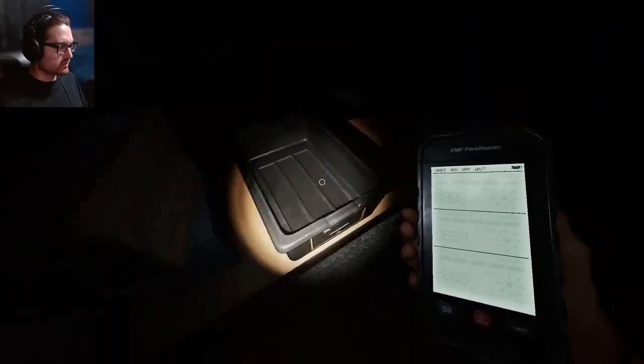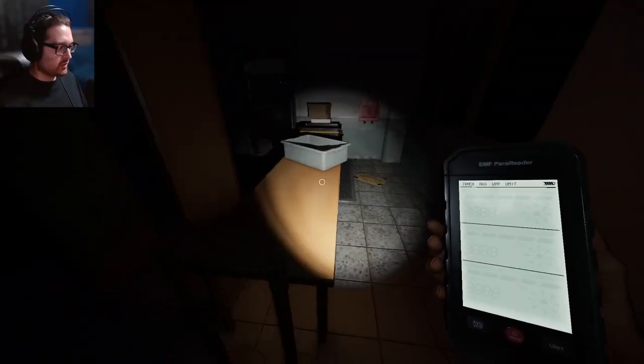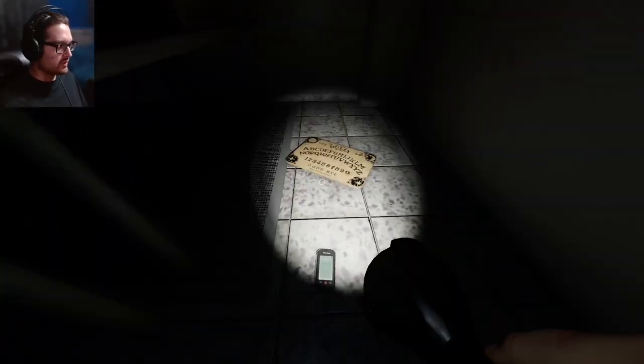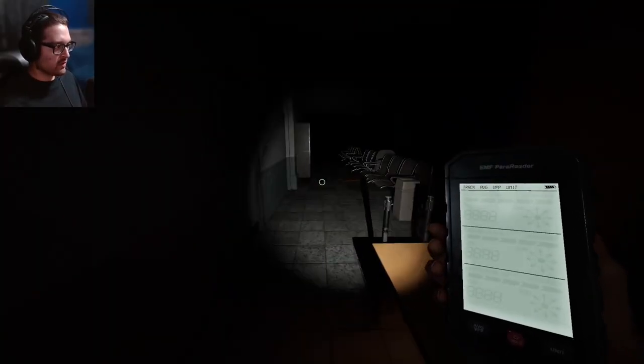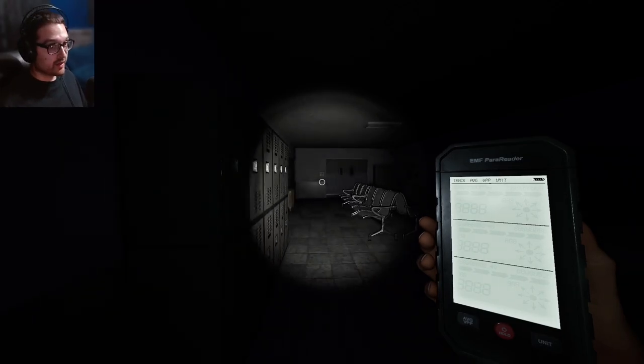The first thing I'm going to look for is the cursed item. For once I don't see it here — oh, it's the ouija board! I didn't know it would be thrown on the floor over here. Okay, well I know where the breaker is and it's actually in a pretty good spot.